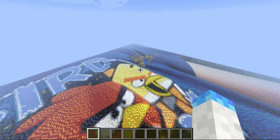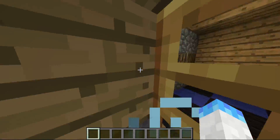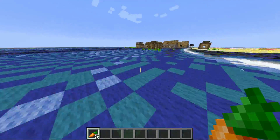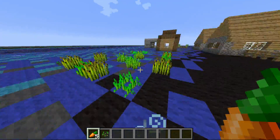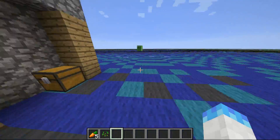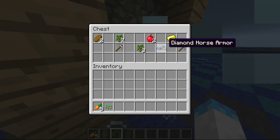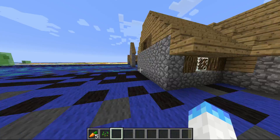And there is — what's it called — a village! Hello village. I forgot about that. This is crazy — I didn't know that. This is an awesome chest; I didn't know horse armor could be in there, and it's diamond too.